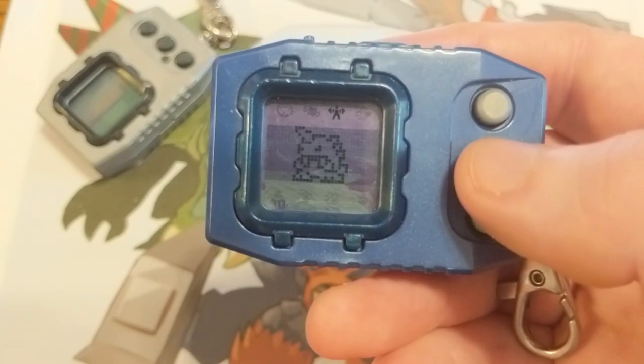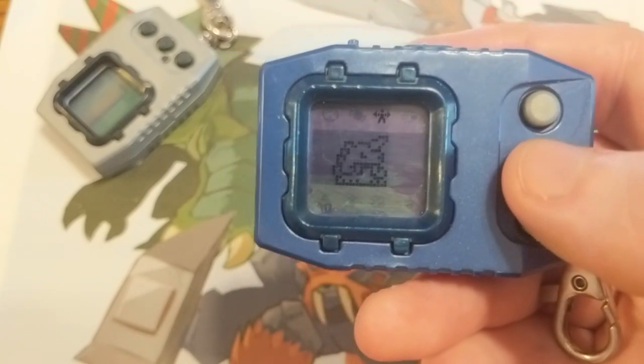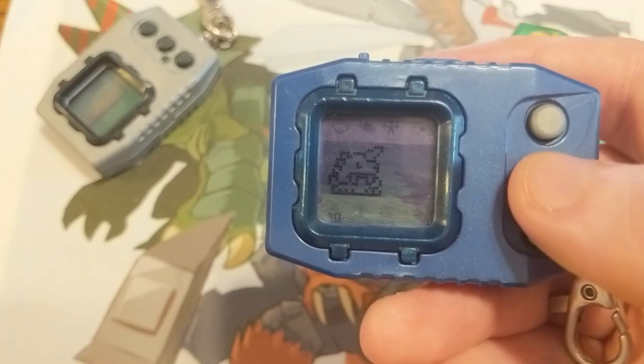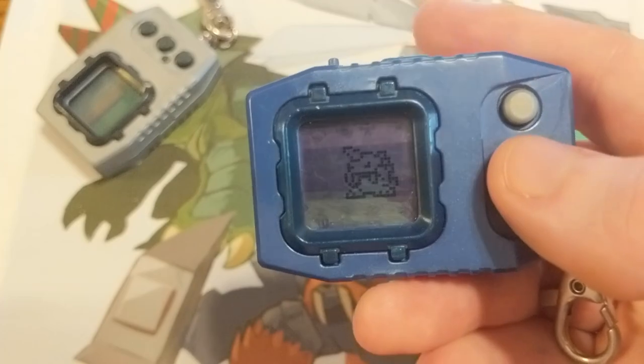Shaking also comes into play when you hatch your Digimon. If you shake it 100 times before it hatches, you will be given an additional 10% chance to evolve into Perfect and Ultimate, which is very important, since by default you only have a 50% chance. Lastly, if your Digimon is dying, you can shake it as fast as you can, and if you do it enough, it will come back to life.